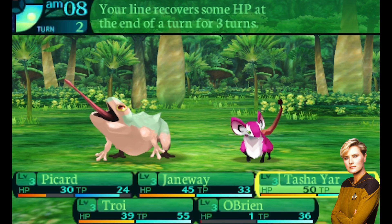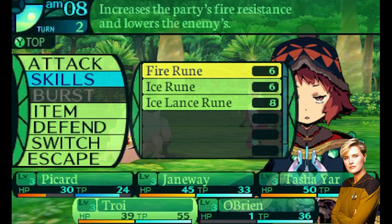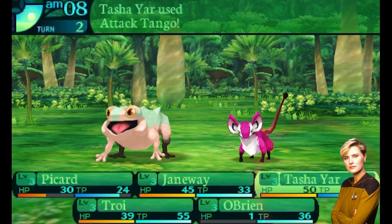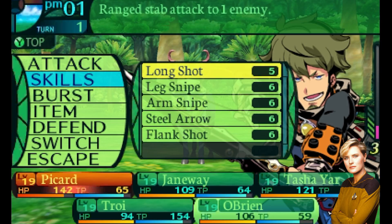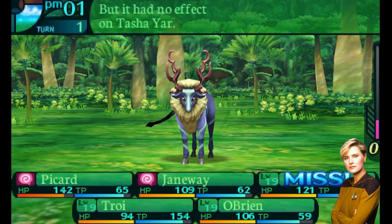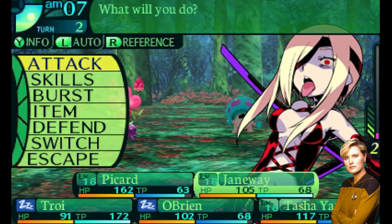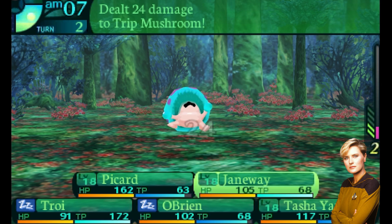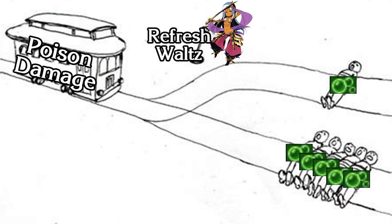Tasha Yar is our Dancer, which are kind of retooled bards with a similar three-turn buff system, except the buffs only work on their active line, and there are follow-up skills they can do when a dance within one of the three styles is active. Something especially important to note is that while the effect of their dances only applies to the line they're on, this isn't as big of a limitation as it sounds. Switching rows is a free action in Etrian Odyssey 4, so if you need that status effect removal or healing effect in a different row, you can freely swap characters back and forth — which, later on when certain status ailments become especially crippling, gives you a lot to think about.